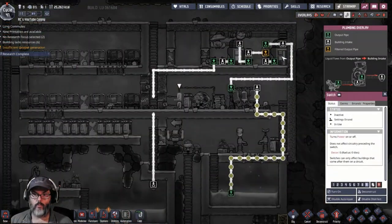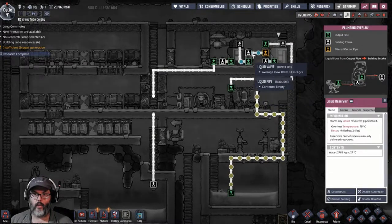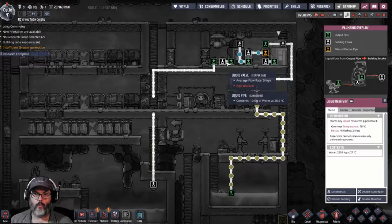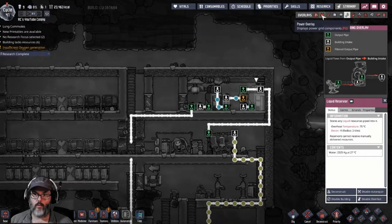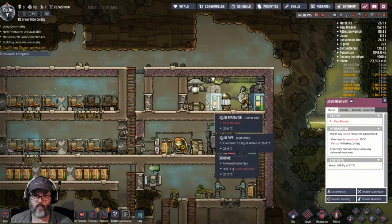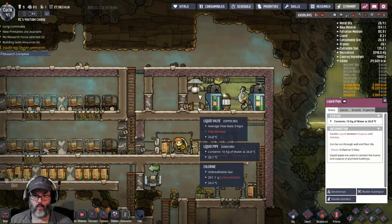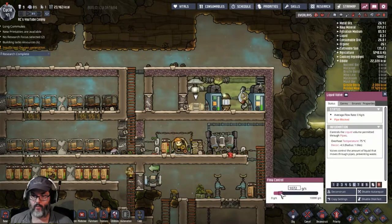All right, real quick — water, no germs, plumbing overlay. Here comes the water — boom! It comes into here and out through here. That does not take power — pipe blocked. Flow control: liquid pipe, liquid valve. I think we want to drop that down to a thousand. I don't know exactly what that does.